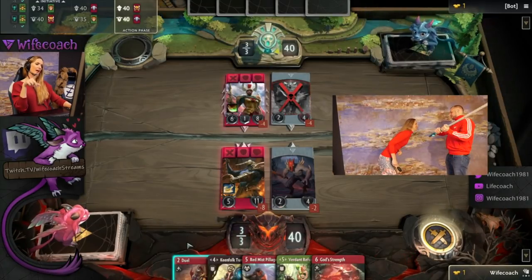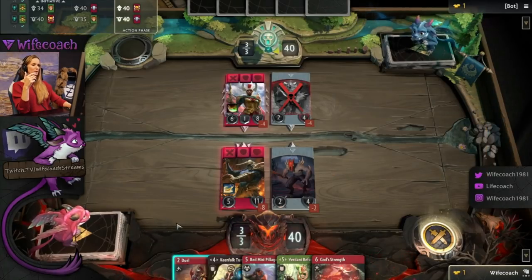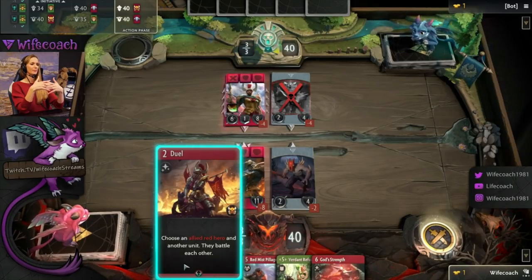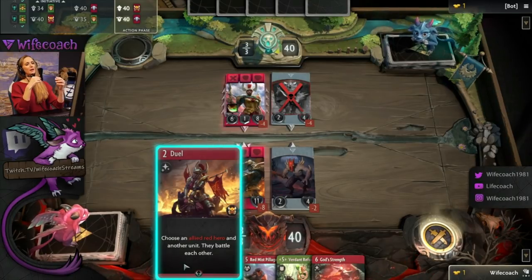The cards that you're allowed to play have this blue little frame. You just read what the things do. 'Choose an allied red hero and another unit — they battle each other.' Battling means that they pretend to be in battle and they apply the damage and eat the damage that's happening.